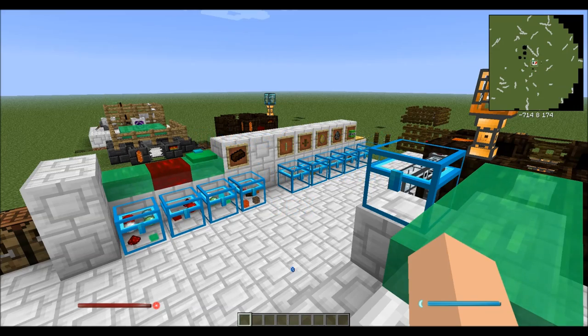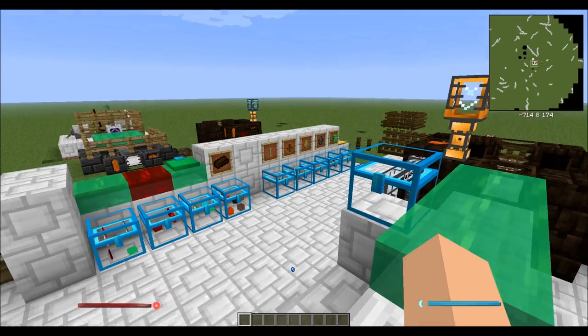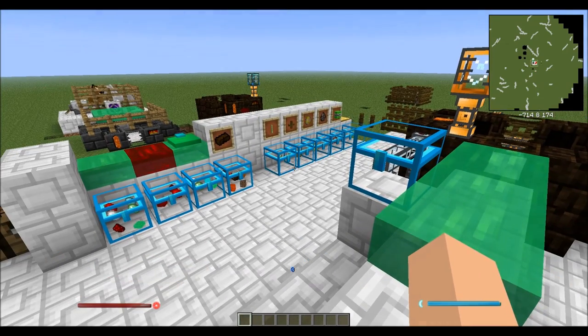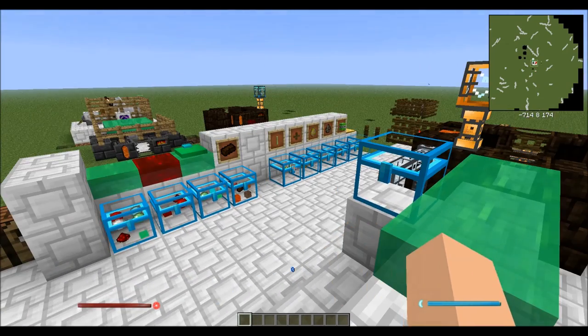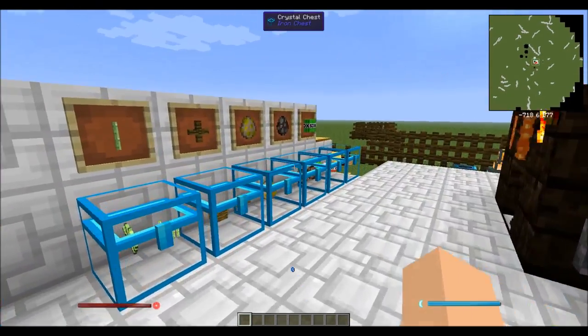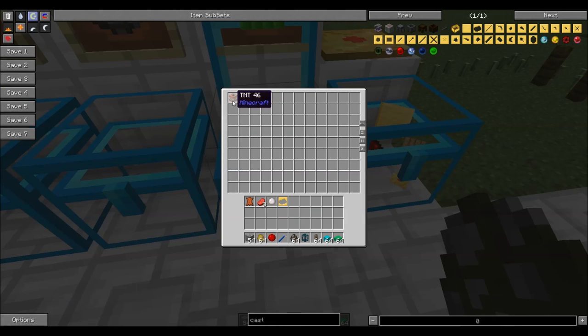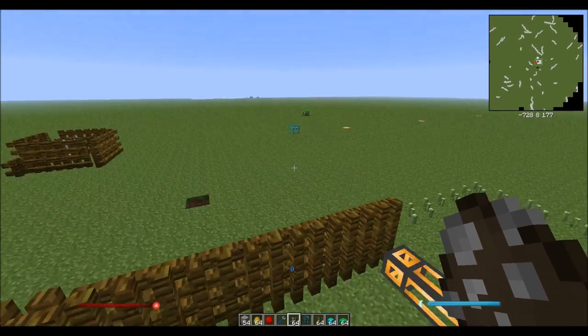Hello ladies and gentlemen, welcome back. This is Sidetrack here, doing a multi-part tutorial on Tinker's Construct by MDio. In this episode, we're going to be talking about the SDX block and the landmine. The SDX is made by taking some TNT and a ball of glue, and it's effectively a very large explosive.